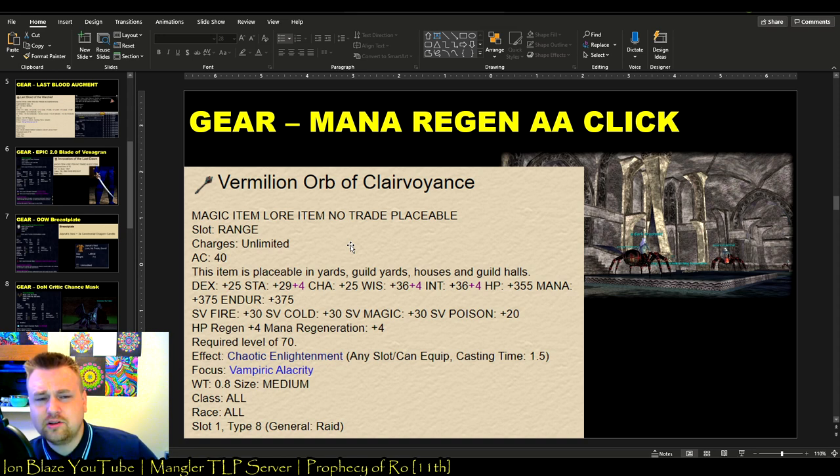There's also a piece I've only seen drop once so far, which comes off Mayong Mistmore in Demiplane. It has a permanent AA unlock that boosts your mana regeneration and hit point regen up to 10 — though I think it only boosted me by 5 extra mana regen points since I already had one from Plane of Time. That does matter as a bard, because higher mana regen lets you use Fading Memories and your dirge nukes more often.